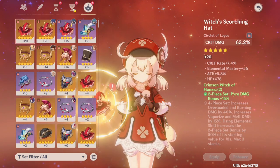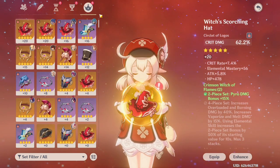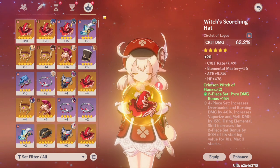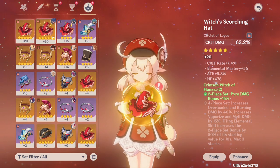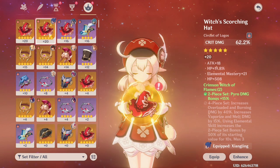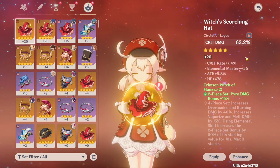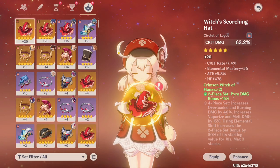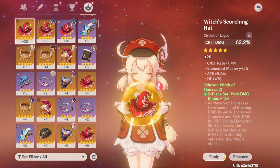For the hourglass, goblet, and circlet, the main stats vary a lot and they are extremely hard to farm for. For your circlet you want crit rate or crit damage as your priorities. I have crit damage on two circlets with a crit rate substat which rolled into HP a bunch of times, but this is the one I use for Klee for her highest damage dealing.